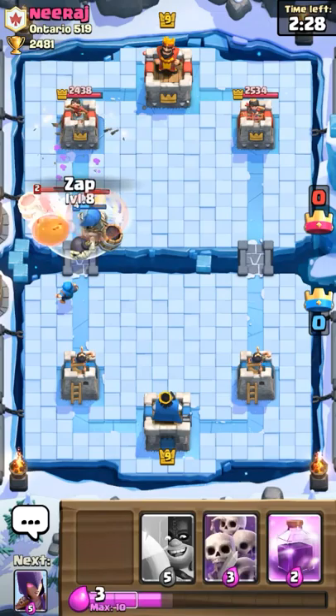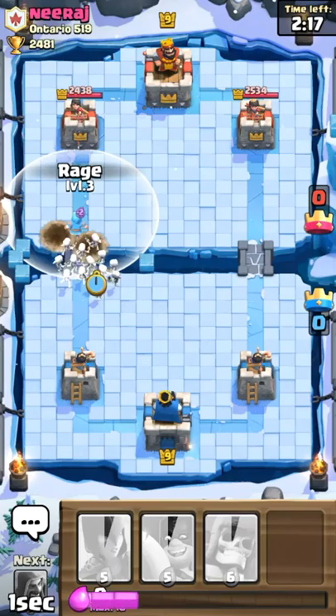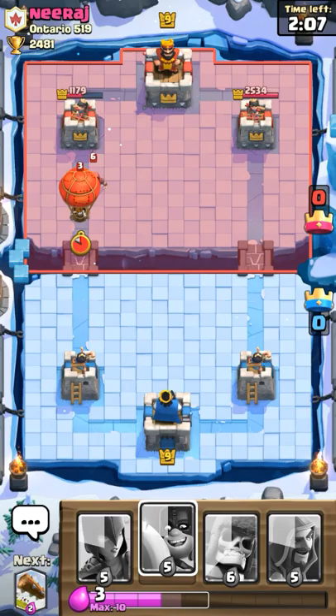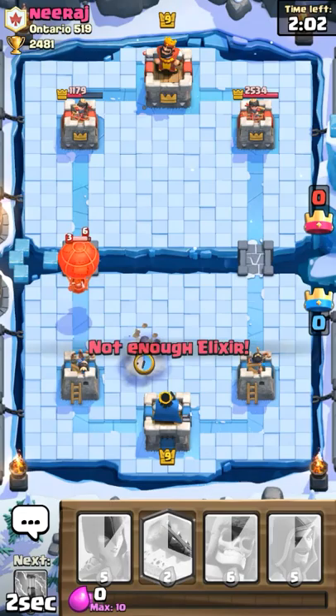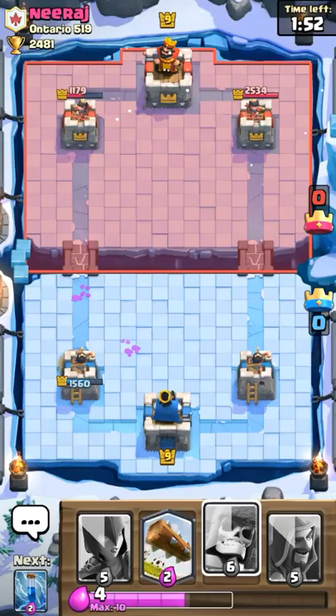Let's go ahead and zap that, slow them down. It's rage — that actually did damage. Wow. Oh no, that's going to be our weakness right there. That was actually our weakness.